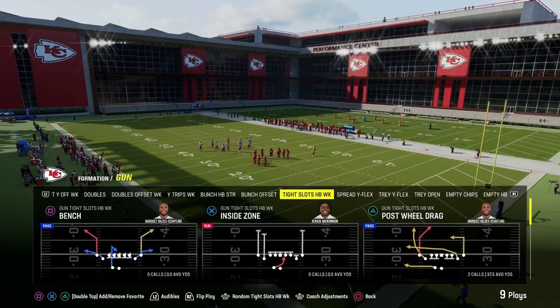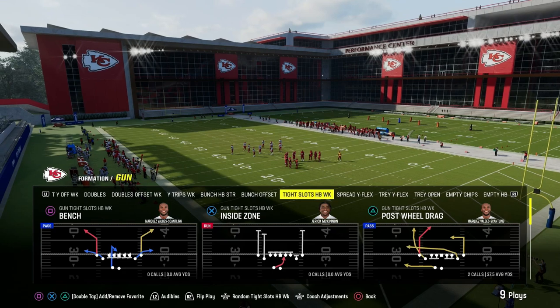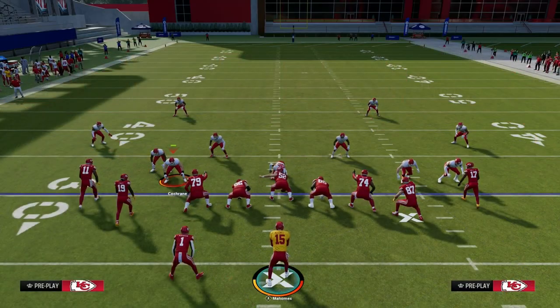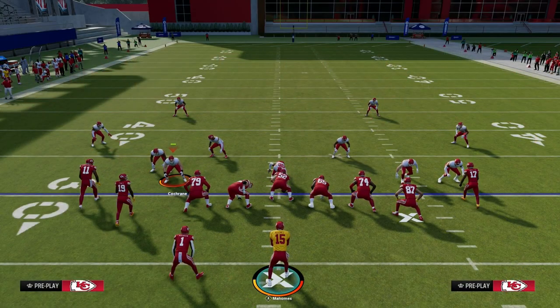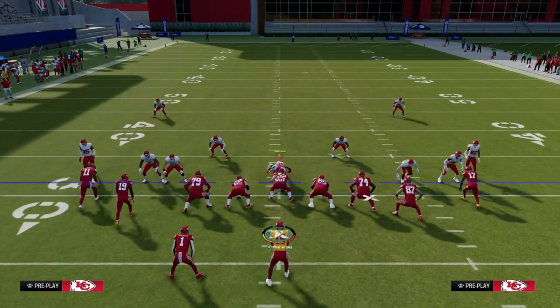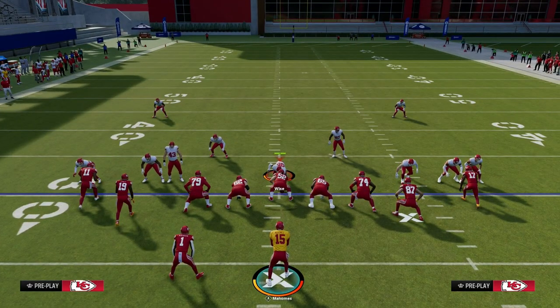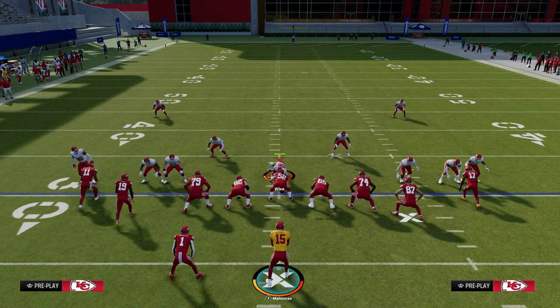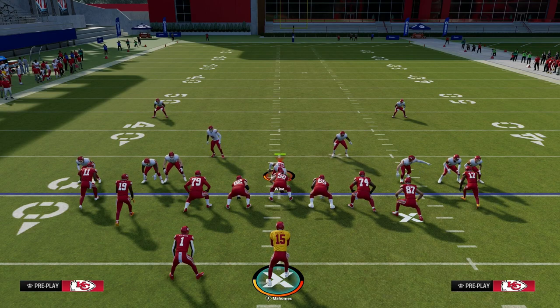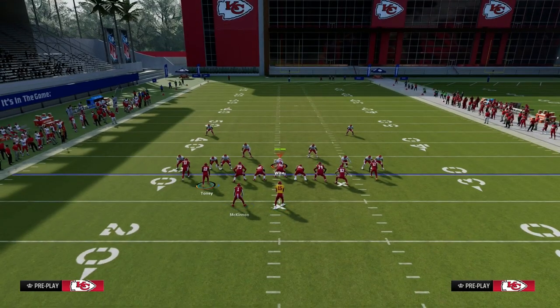We're going to be utilizing the play post-wheel drag. I think that this is one of the best man beaters in the entire game, and this comes out of our Patreon. If you guys are not Patreon members yet, make sure to join. You'll get access to all of my Madden offensive and defensive e-books, as well as all of the updates to those e-books. We have an entire e-book based on the Cincinnati tight slots halfback week already in there. I think it's the best offense in the game — just join the Patreon for just $10. The link is down below.